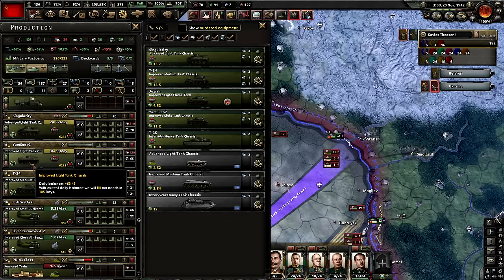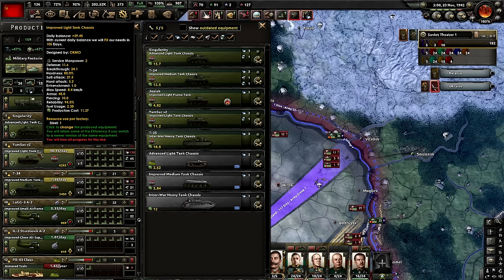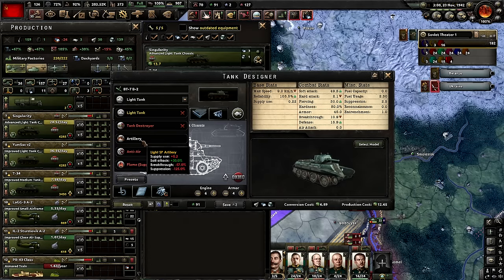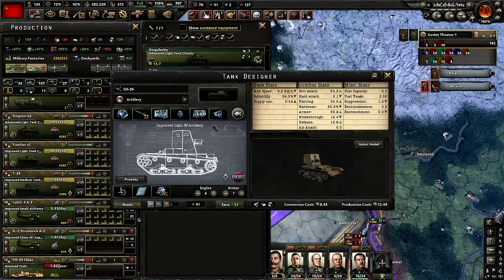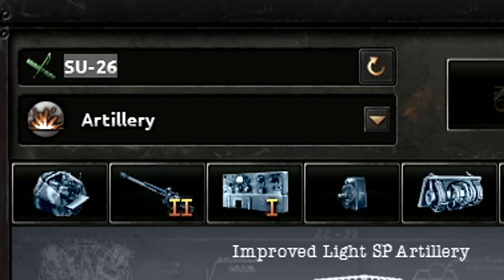I think I need to start making some SPGs using my improved light tank chassis because I have so many tens of thousands of them. Swap on over to a medium howitzer with a light fixed superstructure, slap on artillery — that is a 64 soft attack tank. Slap on a stabilizer for more breakthrough, easy maintenance, and more armor upgrades. That is a nice little SPG. Pick a model that doesn't look absolutely atrocious. That is definitely named after another lovely member.